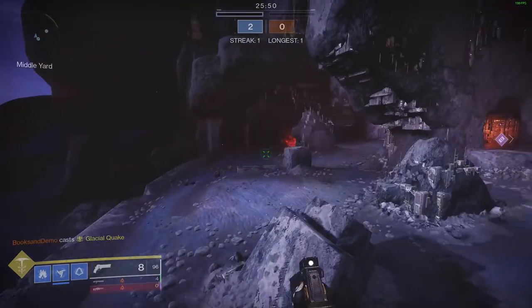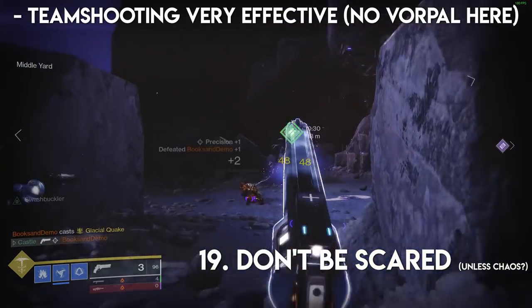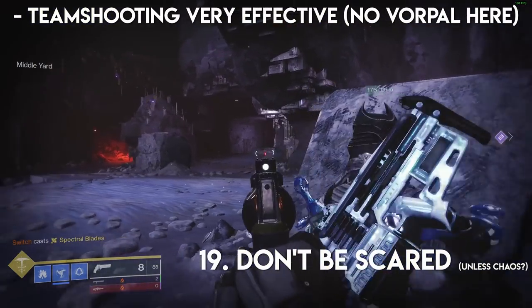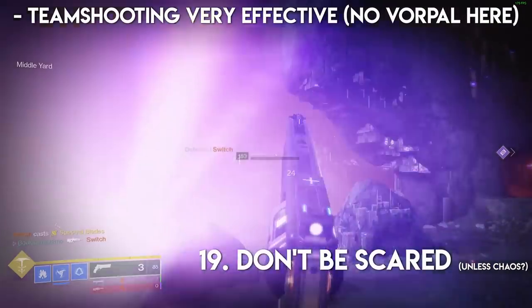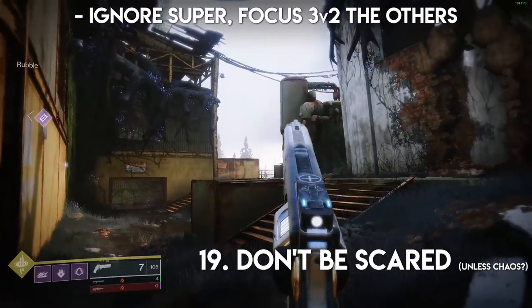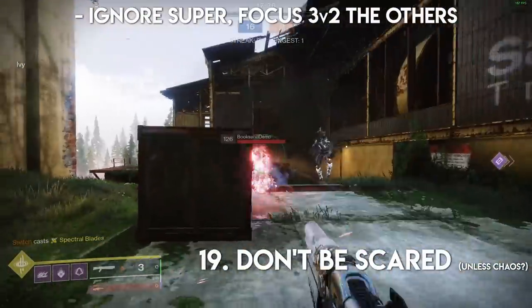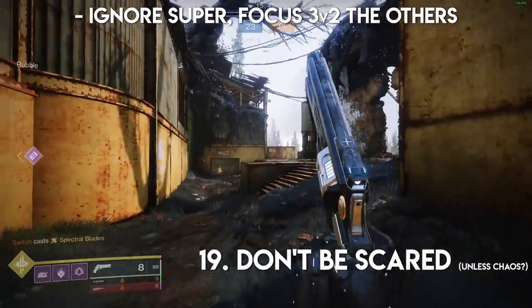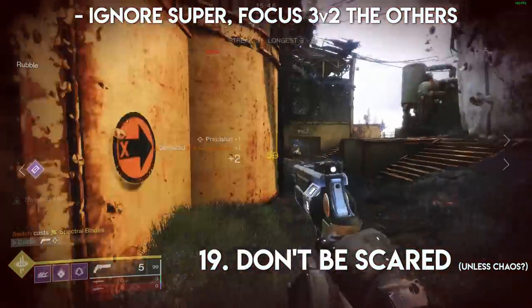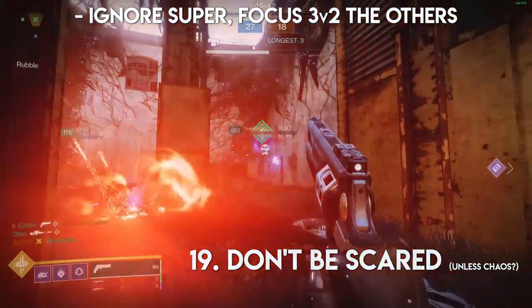Number nineteen. Enemy supers don't have to be scary. Here are two ways to deal with that situation: first, you can shut them down quickly if you communicate and team-shoot it. Second, I find a lot of success putting the entire team's focus on the other two opponents — your team can often come out even by killing those two instead of failing to kill the super. That said, I hope Bungie disables high energy fire in the Crucible someday because of things like powerful friends and radiant light.